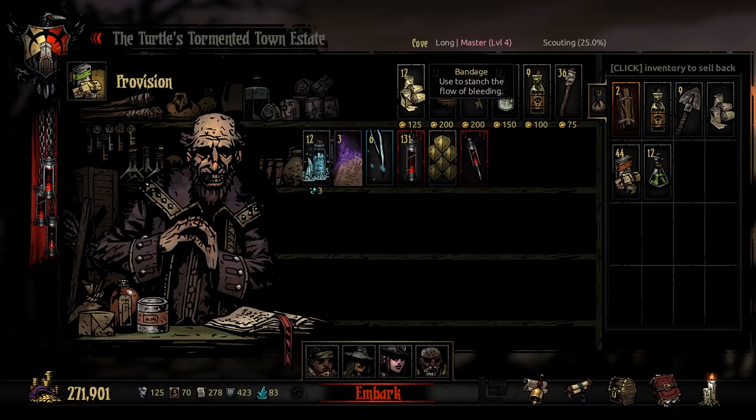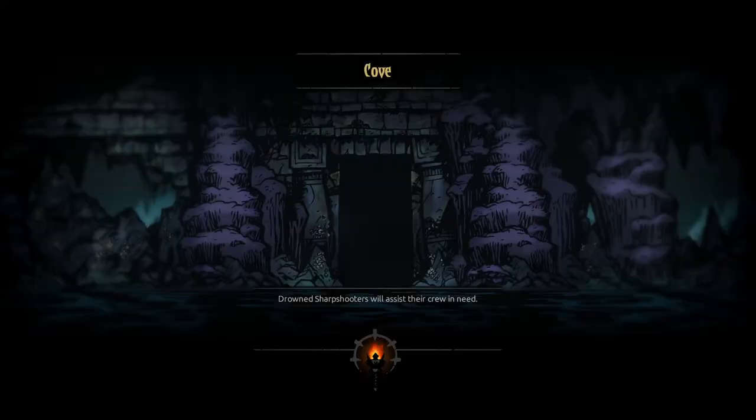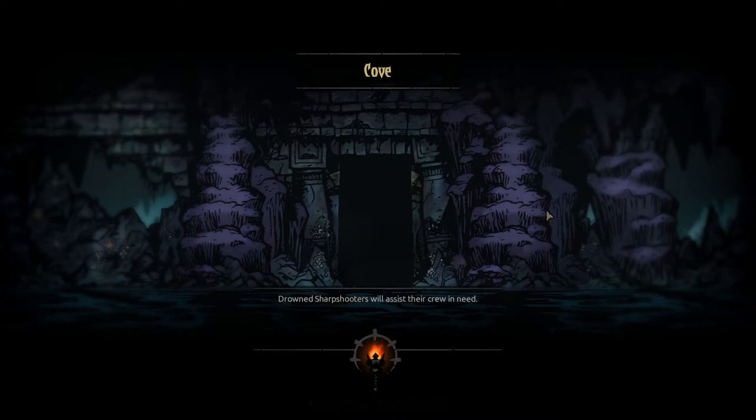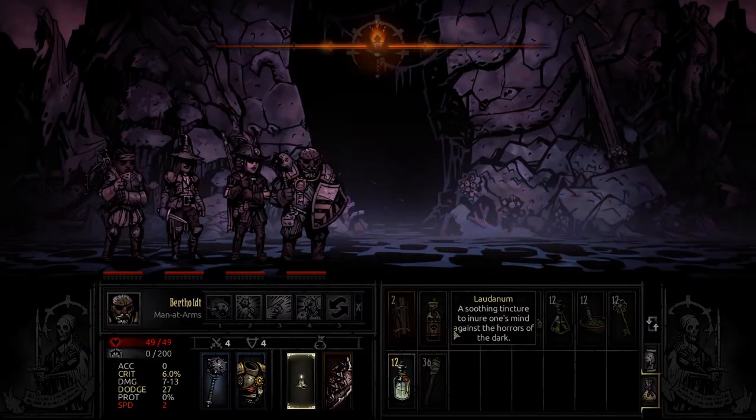Anyway, let's get our provisions going and jump in. We have a diary entry to start — this first one is for Maggie our cook, written by Blank Gaming. 'Disgusting. My last mission was plain and simple — disgusting. I had been sent to the Warrens with some other warriors. The combat was easy — just throw some poison bait at the swines — but the environment was so filthy, not a place for one of the only chefs in the hamlet. I'm still cleaning my equipment. It'd be terrible if I started getting people ill with my food.' She did not like the Warrens at all. The next diary entry we'll wait until camp — it's a very heavy, lore-building one about Chasey and Bethel, written by TEA.